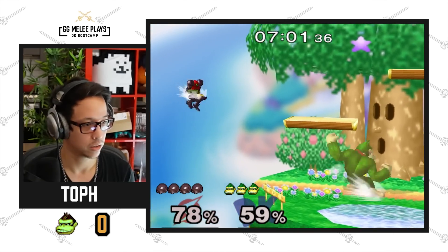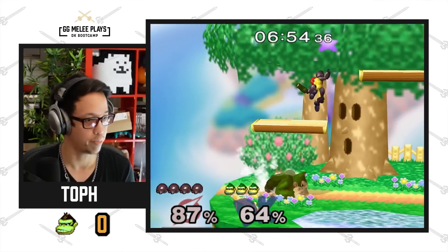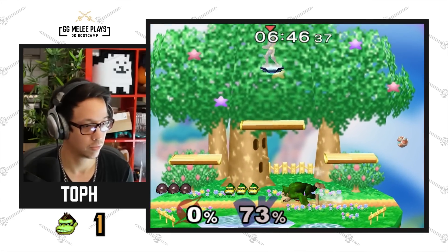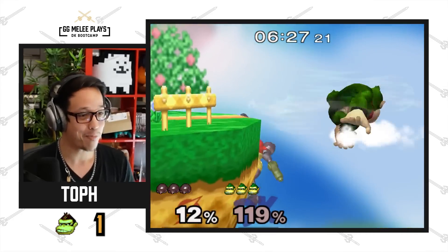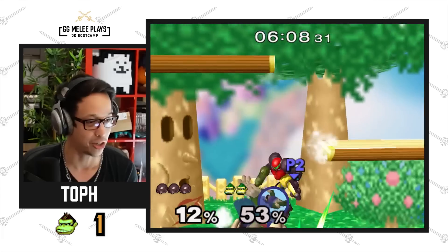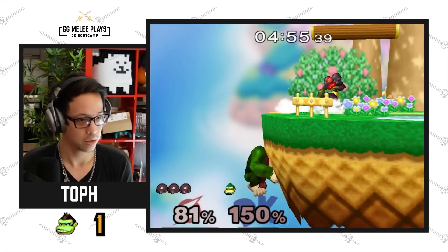His grab range is very bad, so even though the grab is the thing you want the most, it's pretty stubby. Is Dreamland maybe the worst stage for DK? It definitely nerfs his combo game — he doesn't get the kill as easily. His best stages are Stadium, FD, or Yoshi's, where you kill very early off up air combo strings. This looks very hard to deal with versus Falco on Dreamland — this matchup probably loses here.